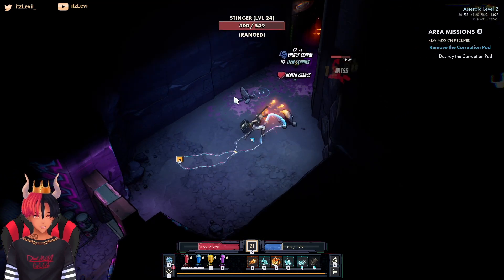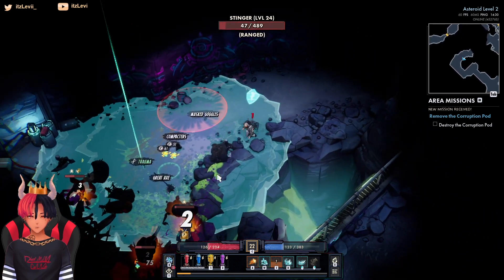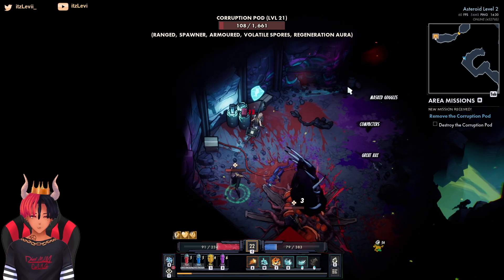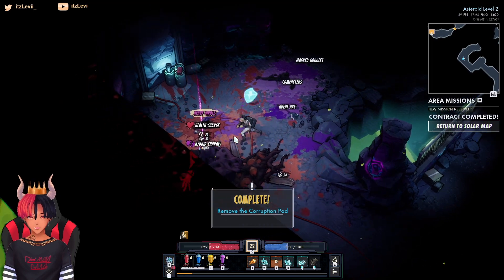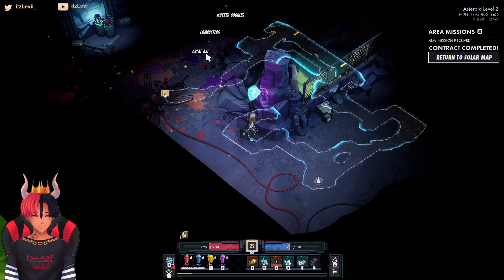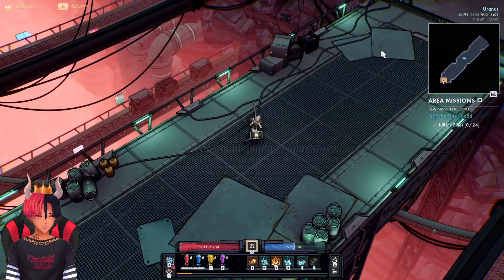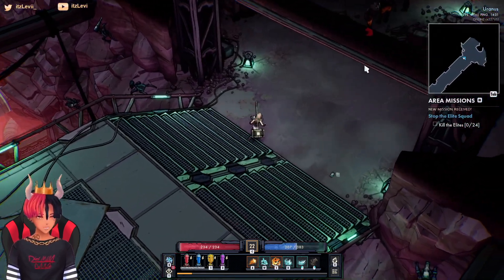They're starting to not take as much damage. There's a corruption pod — I kind of didn't realize that was it, so it was called Stinger. It's kind of just static in this back area; I didn't really explore this whole place. We'll get some good stuff from that and next up head back to Uranus to take on the elite squad. I think this is where I got blown back last time, actually not in the corruption pod.